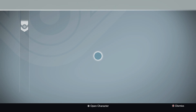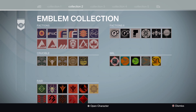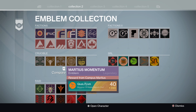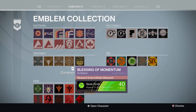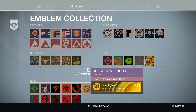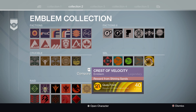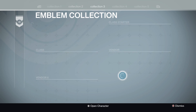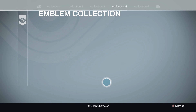Now on to the emblems — we've actually got quite a few. For the SRL ones we've got Winner's Circle from last year, Martius Momentum, Blessing of Momentum, Mercy of Motion, and Crest of Velocity. The two new ones are Mercy of Motion and Crest of Velocity; the other three you could get last year, but if you didn't have them, now you've got the opportunity to get them.